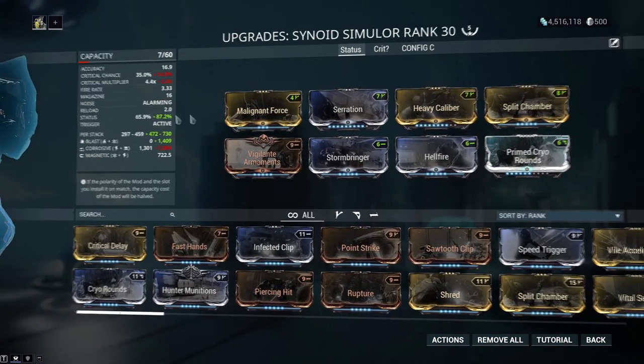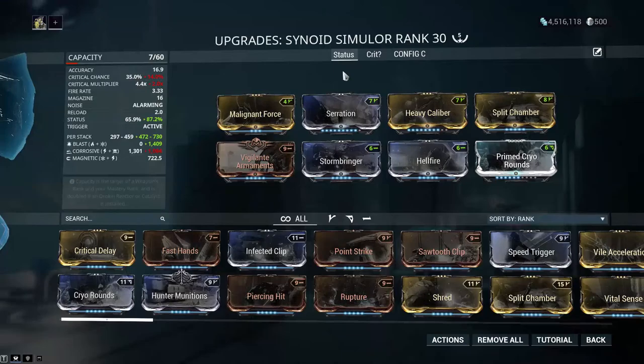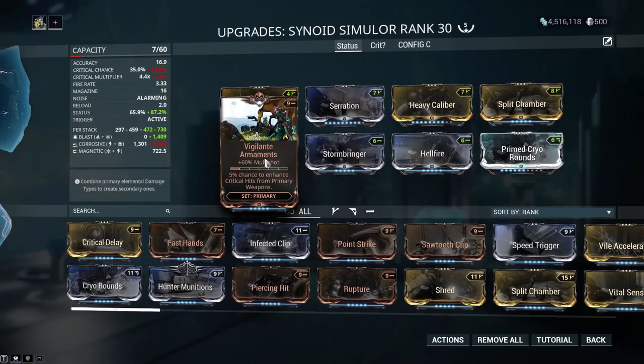Blast is good CC — higher status chance means you're more likely to proc Blast and knock enemies over. Simple as that, it's good CC. The standard status build runs Serration, Heavy Calibre, Split Chamber, and then your status mods with Vigilante Armaments.